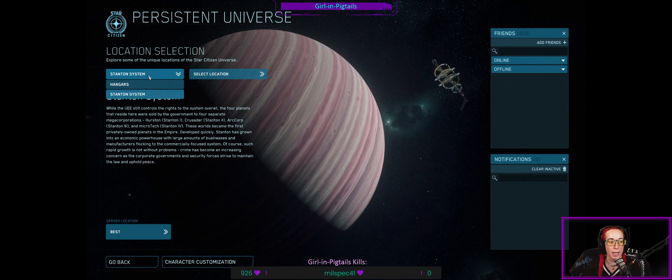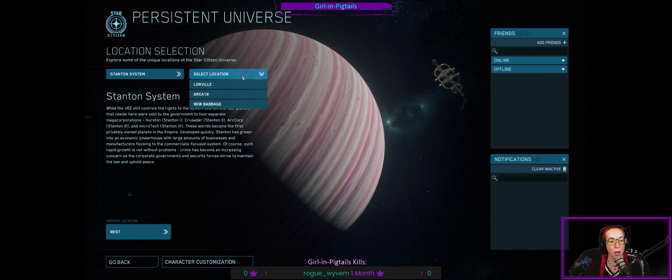What you want to do is select the Stanton system — it is the only system available right now, but other systems are in the works, so just be patient; this game is still in alpha. When you select a location as a new player you will have three different starting town options. Once you choose one of these towns it will become your spawn point, and you will not have these initial options again.